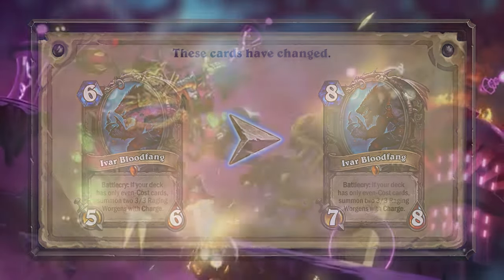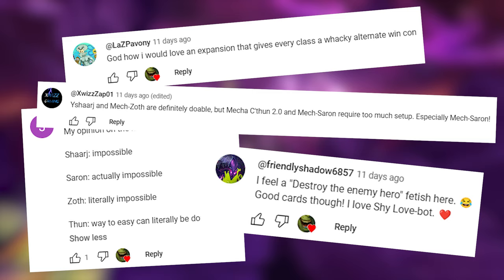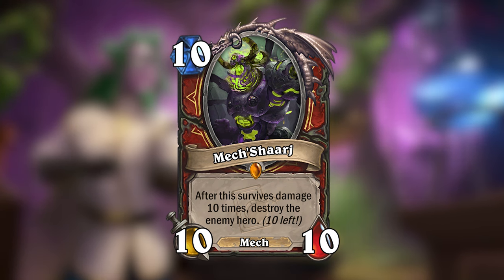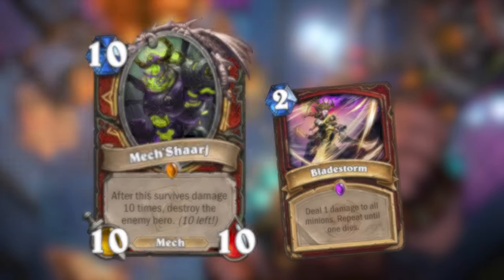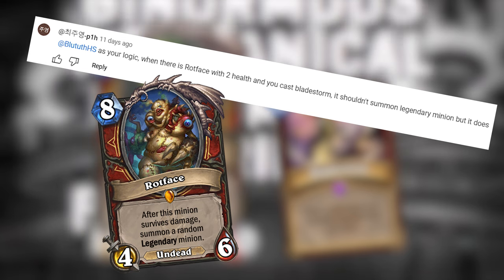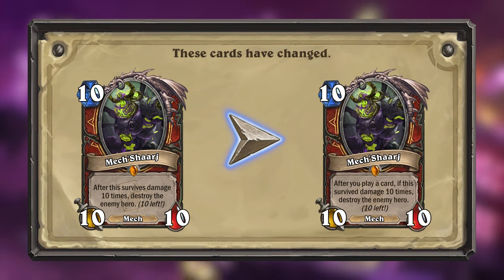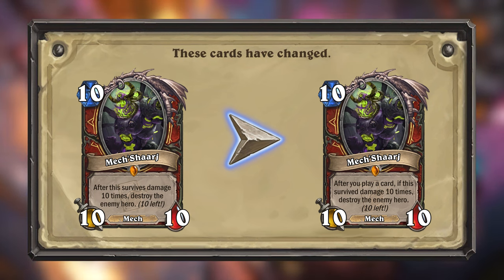My most recent episode of Mini Set Miracles was my Mini Set for the Boomsday Project. I had a lot of fun seeing your reactions to the legendaries in this set, which all had a destroy the enemy hero effect. But a couple of you brought up an unintended interaction with my Mech Shiraj Legendary for Warrior. The way I had intended this card to work was that it wouldn't be able to trigger from effects like Bladestorm if it didn't survive the effect. But you pointed out other cards like Rotface, which has similar text and does trigger from Bladestorm's damage even if it doesn't survive till the end. While I really do think the card should work as I intended, it clearly wouldn't if implemented into the game. So Mech Shiraj's text will change to: after you play a card, if this survived damage 10 times, destroy the enemy hero. It's a little convoluted, but at least it should be clear that this effect would only trigger once another card has resolved.